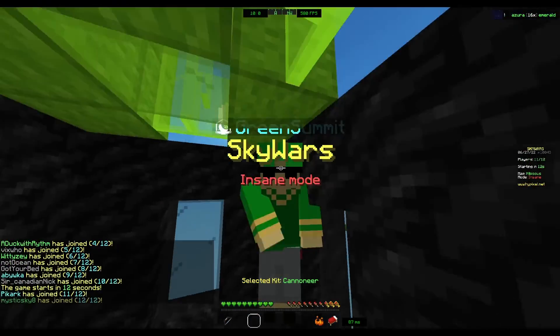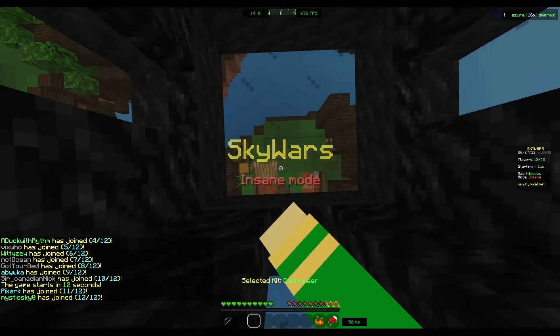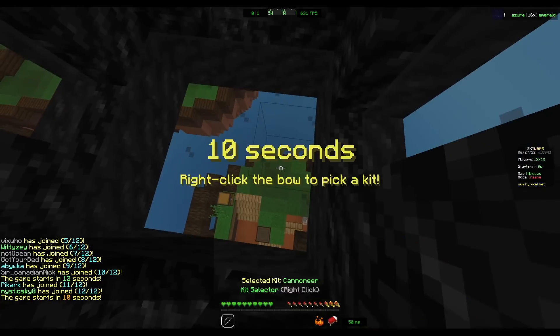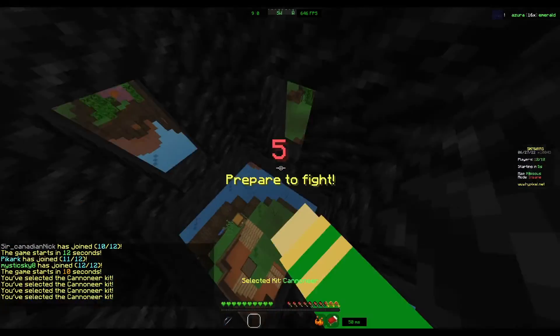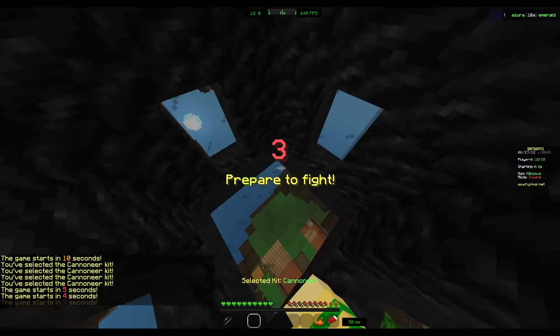Cannoneer is the best kit by far in Skywars. It gives so many benefits and it can help you win games, and there are so many good reasons, so I'm going to get straight into the video.